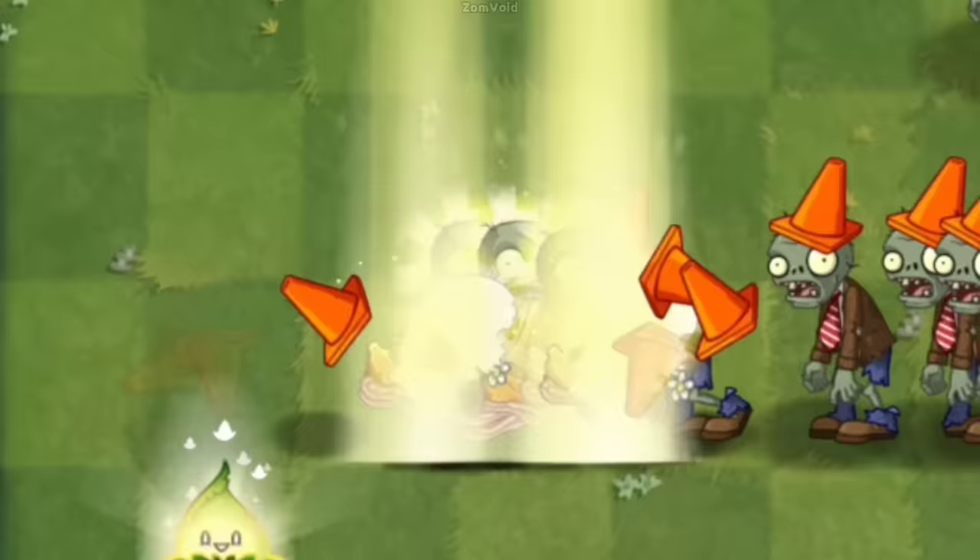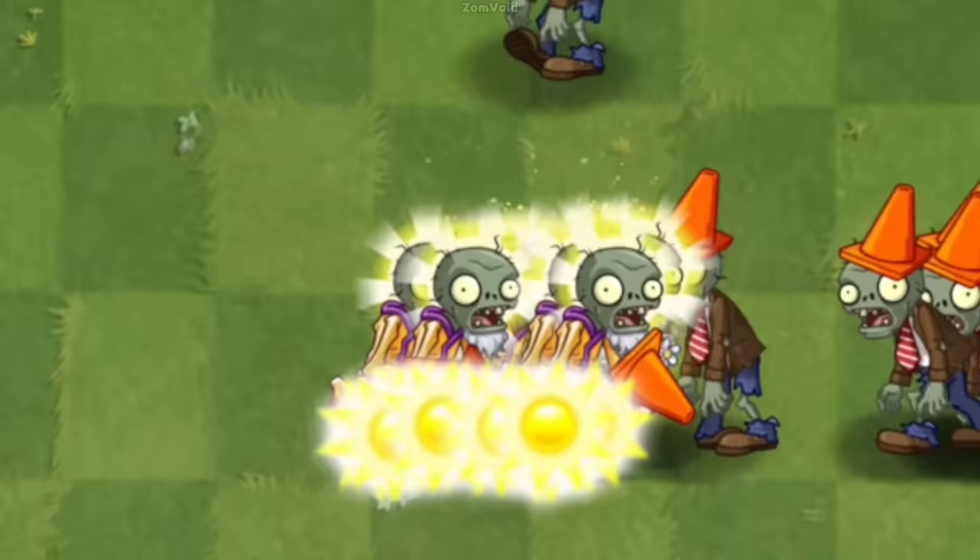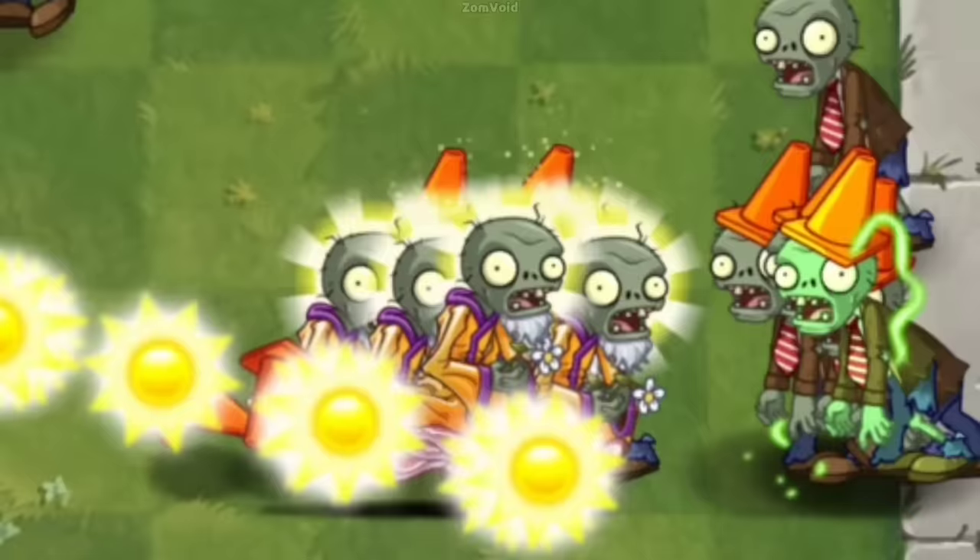Imagine the chaos that ensues when the Enlightened Zombie starts infecting all the zombies in its path. It's like a domino effect — as one infected zombie leads to another, and soon enough, the entire lane is teeming with zombies under the control of the Solar Sage. So if you're looking for a powerful plant that can clear a lane of zombies, now you have one.